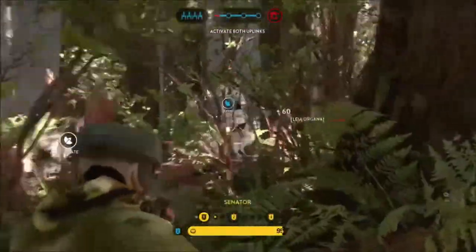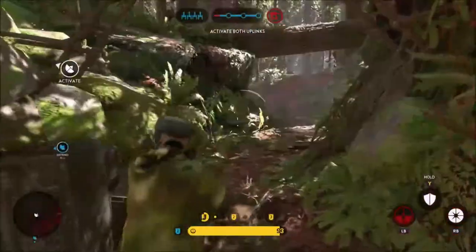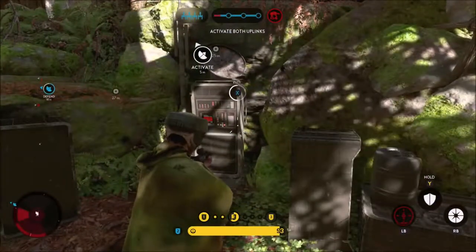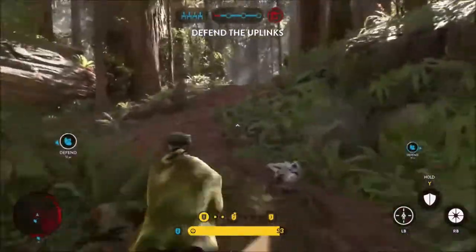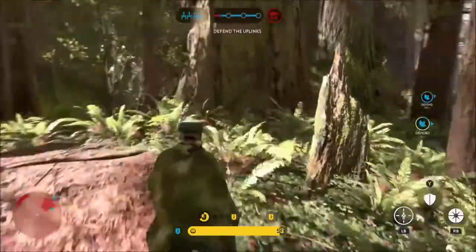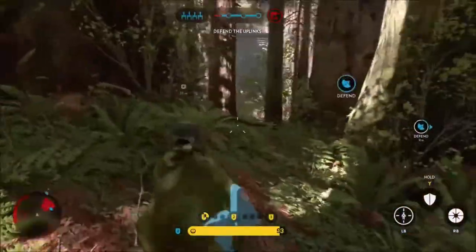Paired with Leia's Trooper Bane, she can shoot through the shield as mentioned before, so she can pick off enemies while they can't do any damage to her. Of course, like the normal squad shield, it can be penetrated by the scattergun, Palpatine's force lightning, and Vader's saber throw, but grenades bounce off so you're protected from grenades but not solid projectiles like the scattergun.